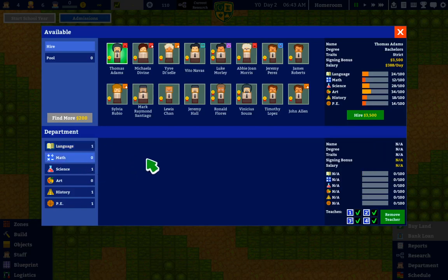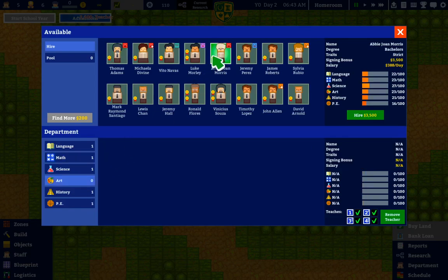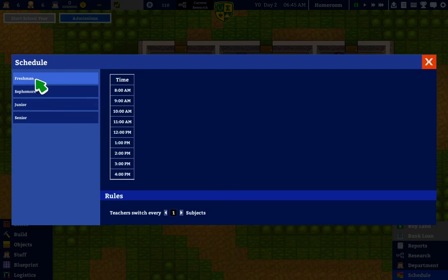Apparently I'm gonna need a math and an art teacher. Okay, give me an art teacher now — art, art, art. Somebody, somebody, somebody — there you go. Now can I create a schedule yet?